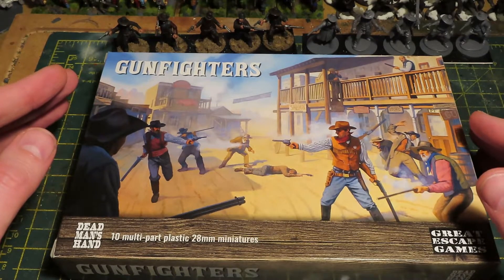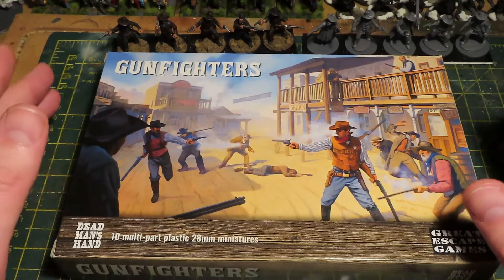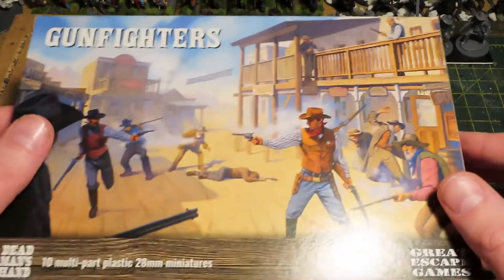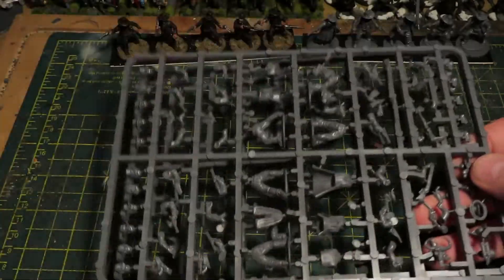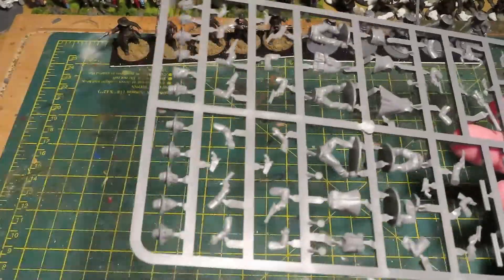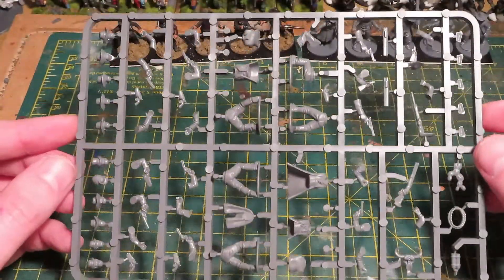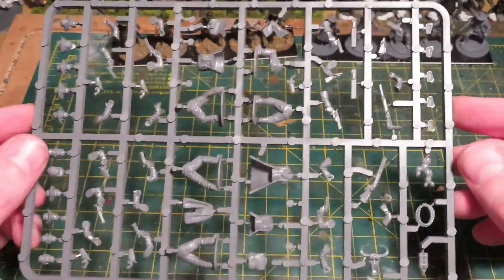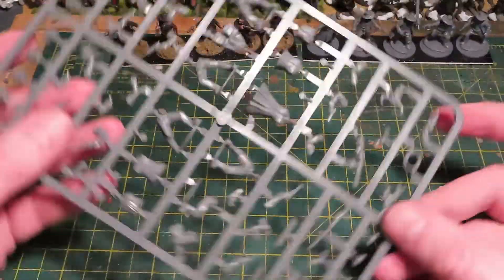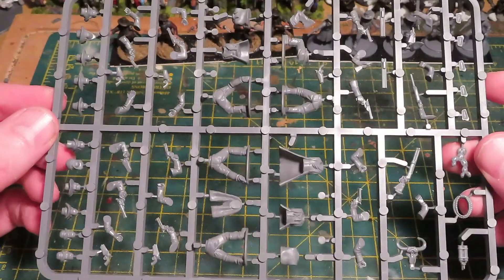I'm very new to Dead Man's Hand - in fact I only received my rule book and bits and pieces this week. What I thought I'd do is just a very short video to show you exactly what you get in the box and what I've been able to make with them so far. In each box you get two sprues, enough to make 10 gunfighters. This is a very, very packed sprue - in all my years of gaming and modeling I've not seen a sprue with as little spare space on it. Absolutely fantastic achievement by Great Escape Games. I was blown away by the amount of bits and pieces on here.